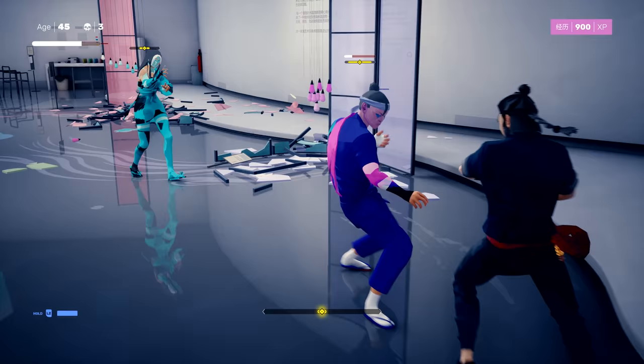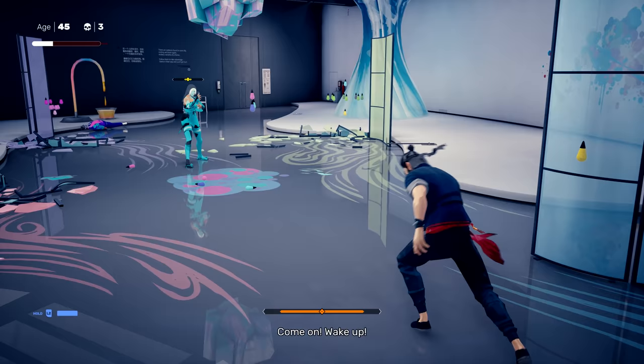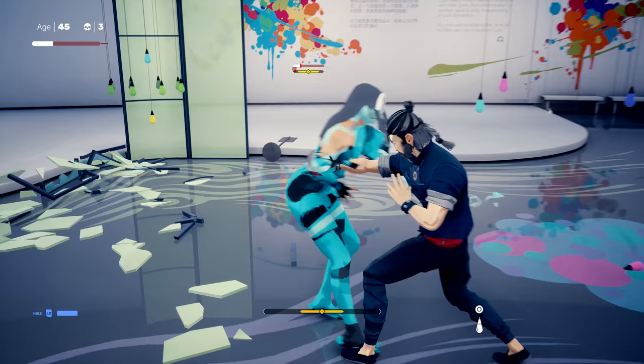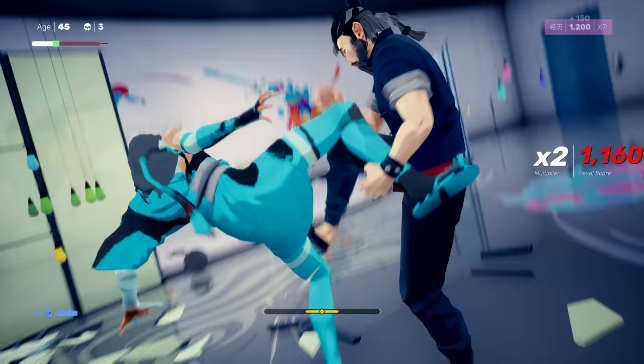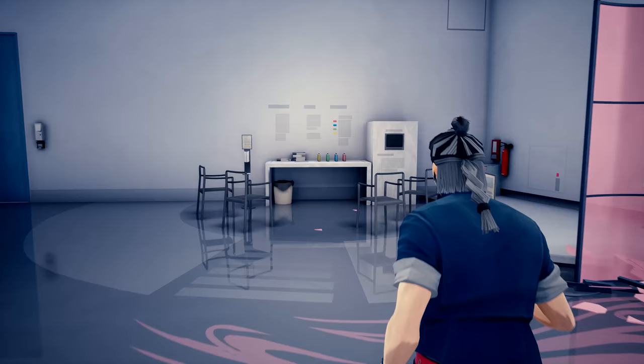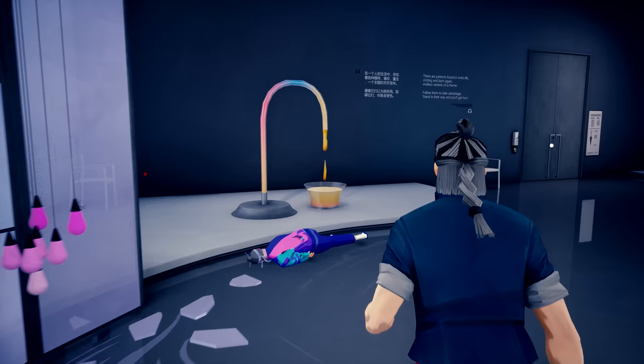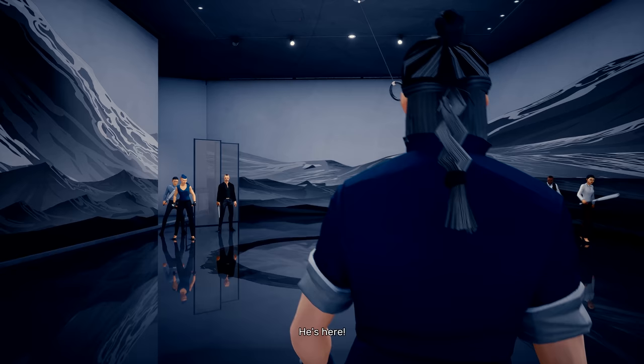That last move we got to learn how to do, we got to learn how to block that one. I didn't time it right that time. It's like a late parry. I was supposed to be level 24 - you saw it at the start, but they started me at 42. So maybe there's something we got to do, or maybe it's still doing the other run. We made it through this level but we took one death. It's that last move I got to learn how to block.